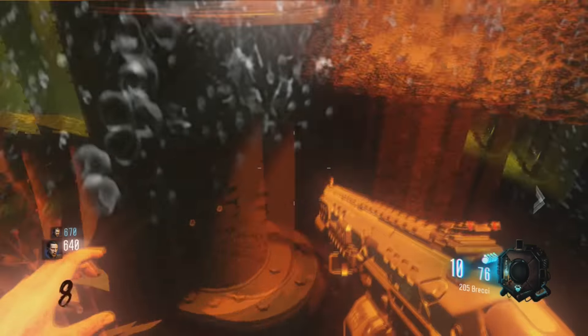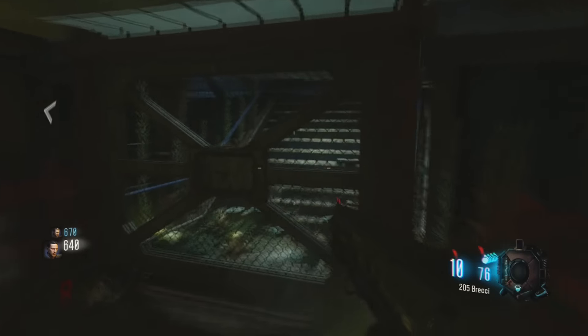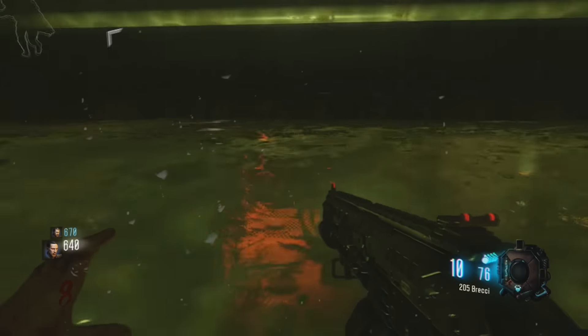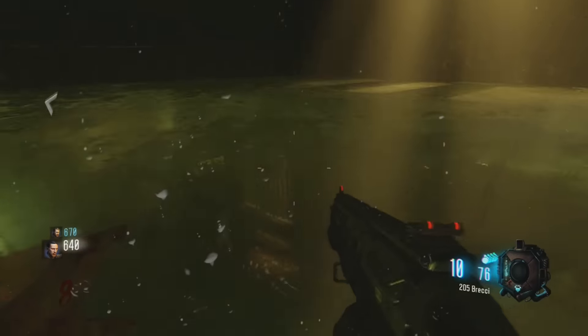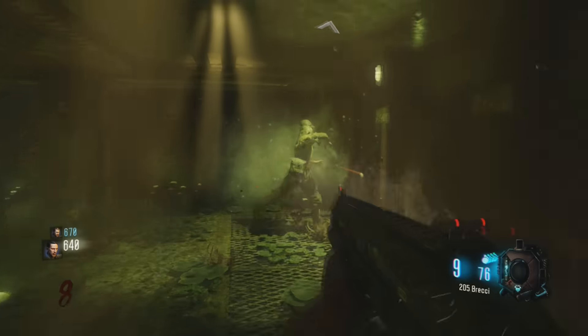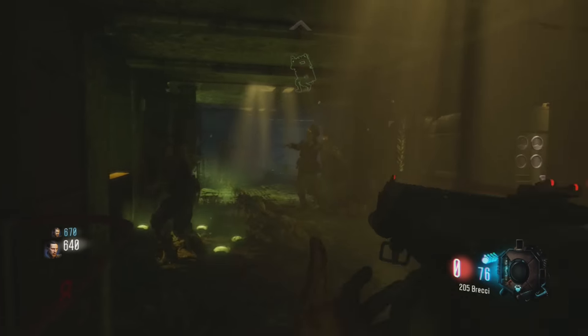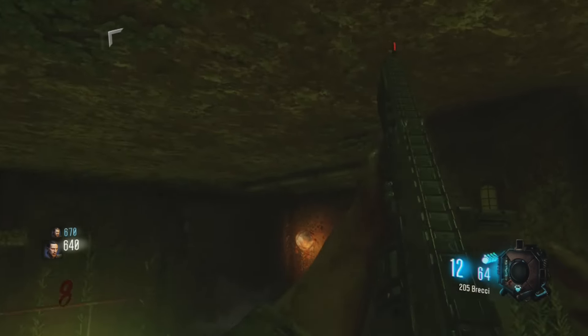A light's going to be flashing. You have to find that light underwater. You're going to have to stay under there and kill the zombies so that the system itself gets unclogged and you can turn on the complete power of the map. That's just a basic setup for how you're going to want to do this.